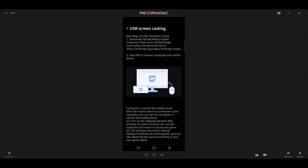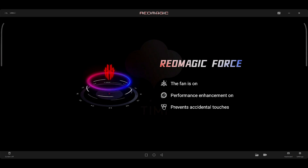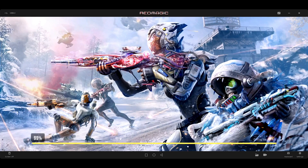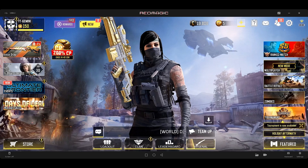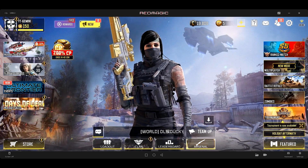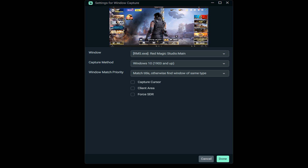After that, just leave that window open. Don't close it, don't minimize it, don't resize it — just leave it running in the background, or it will stop casting. Next, load up your game. I'm going to show you how to get this into StreamLabs. After you've loaded up StreamLabs, create a Window Capture source and select the dropdown at the top.